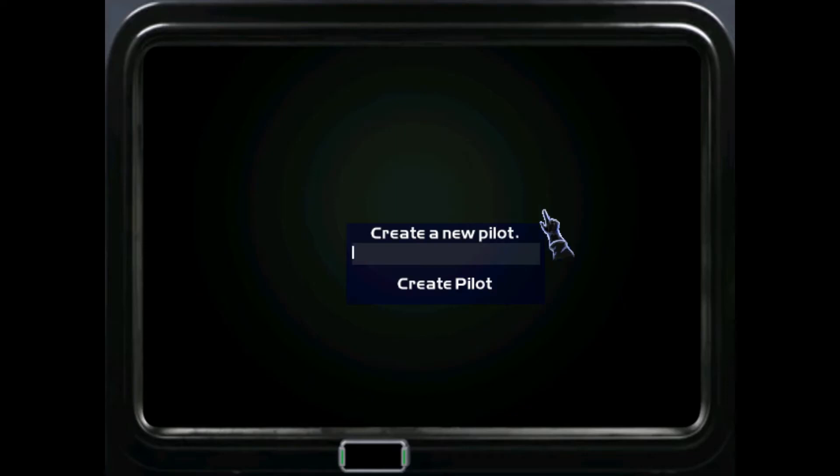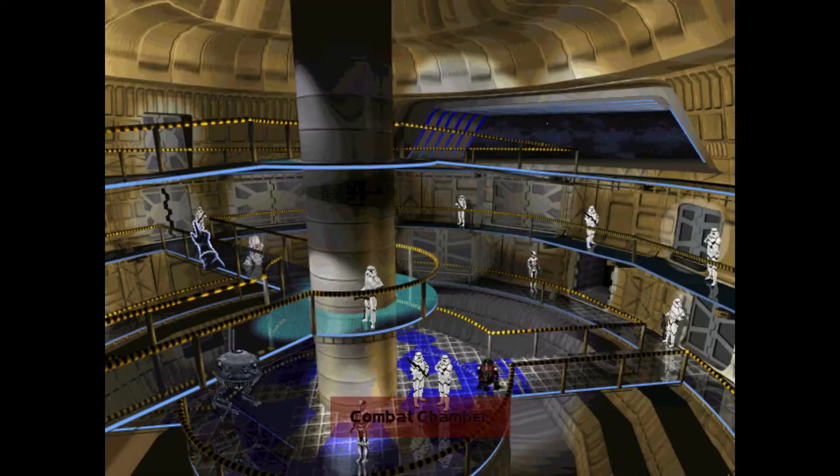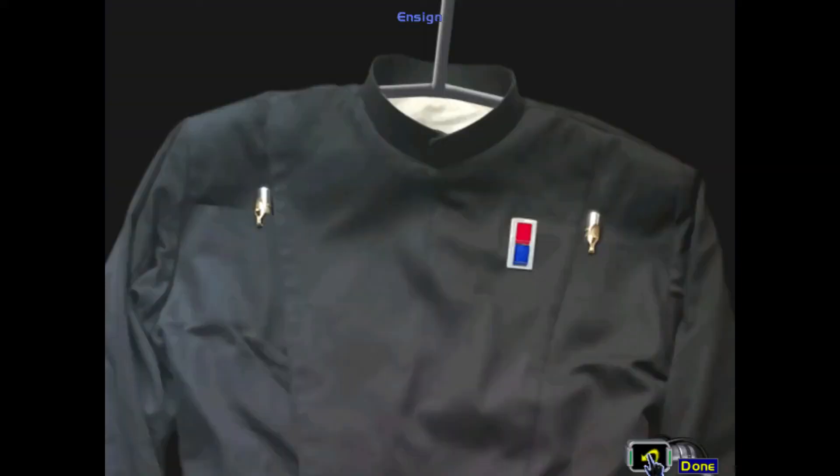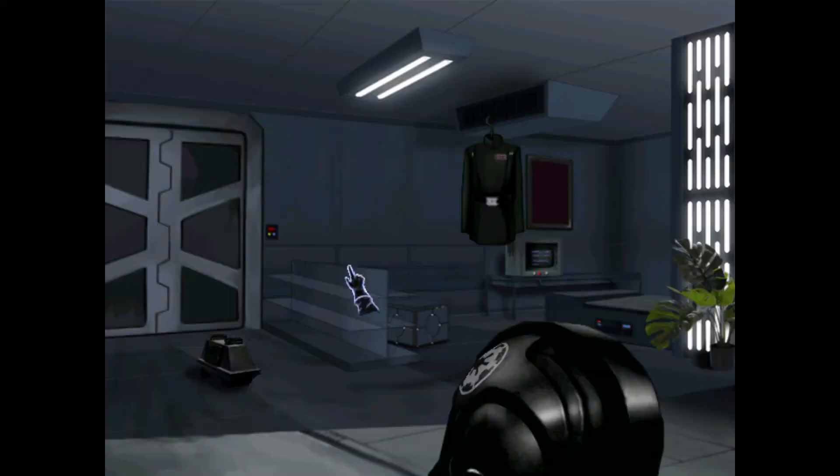Let's make a new pilot. We haven't started any missions yet — we've just been assigned our quarters as a starfighter ensign. I'm going to hit the button to start progressing missions.